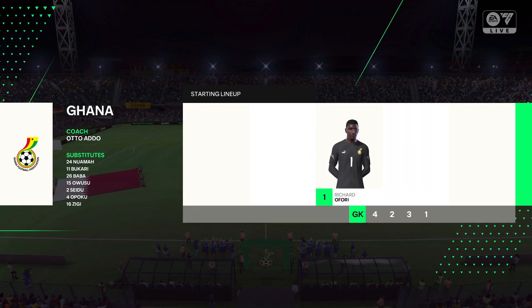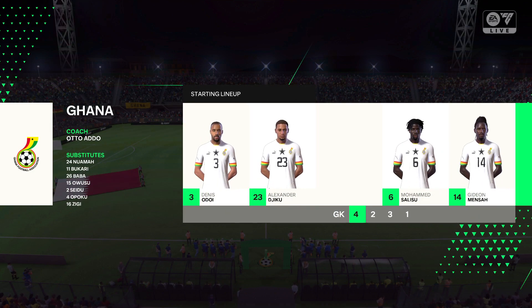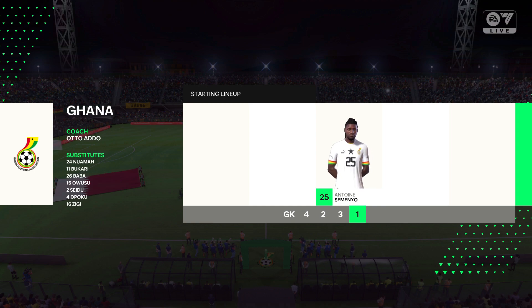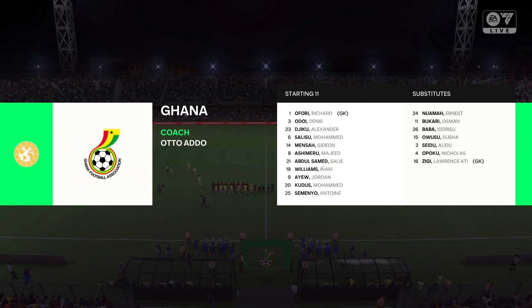This is the home side's team today. It's a 4-5-1, or you could say a 4-2-3-1. This does offer plenty of threat going forward with the three behind the central striker. We may see the wide midfielders cut in and the full backs push on while the defence is still protected from the two holding midfielders.